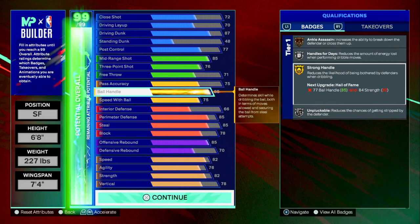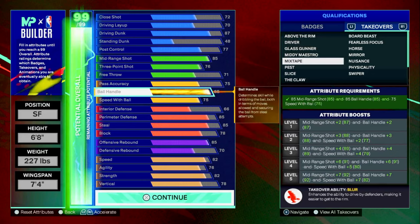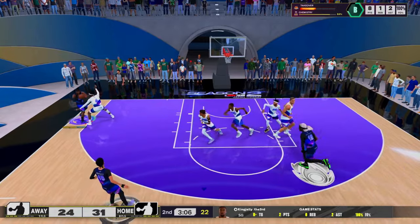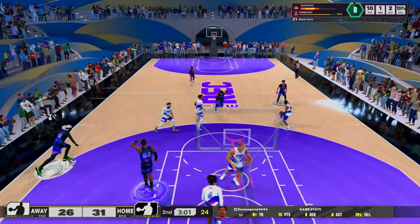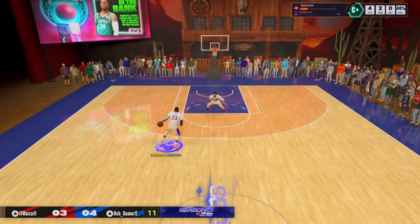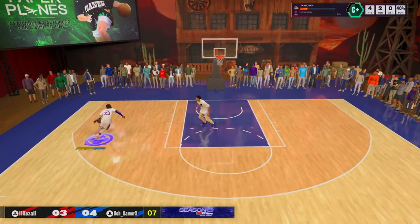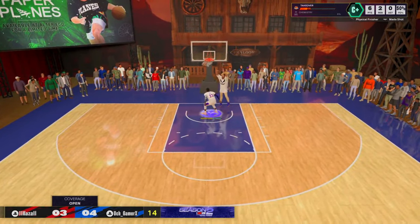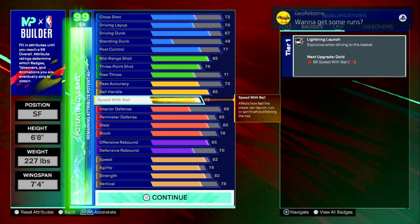One thing I really wanted to mention on this topic is the takeover. You get ankle assassin on bronze, handles for days on bronze, and strong handle on gold — very slept on badge. But the takeover — look at the mixtape takeover. The blur takeover ability is insane in this game; I blow past people every single time I have this badge active. It's very slept on and underrated — another video will probably come out on that.